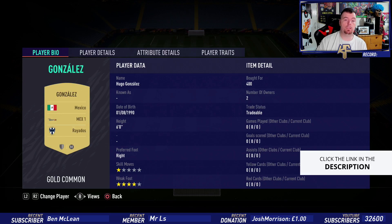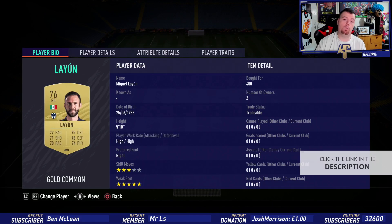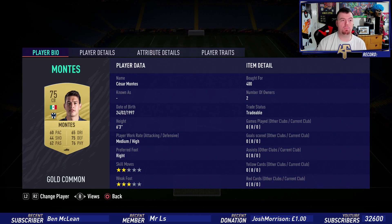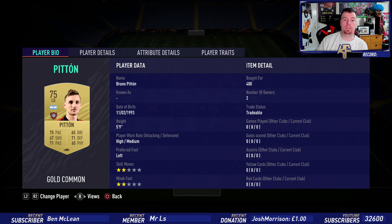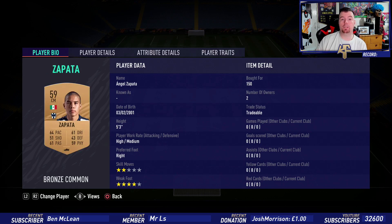Gonzalez, obviously a Monterrey player, 400 coins bid. Leon, 400 coins bid. Montez, 400 coins bid. Don't forget these are bids - you can probably snipe them but you'll end up paying more of course. Fazio from the Argentinian players, 400 coins bid - center back. Pitten from the Argentinian league, 400 coins. Rodriguez in that CDM position, another Monterrey player. Rodriguez in the Spanish La Liga CDM position, 400 coins.